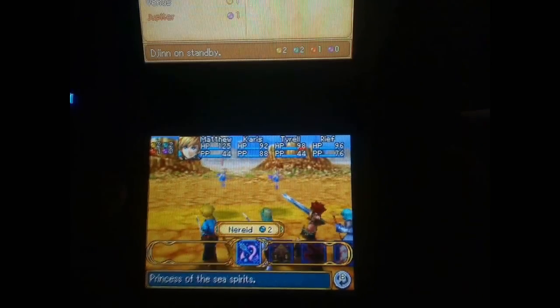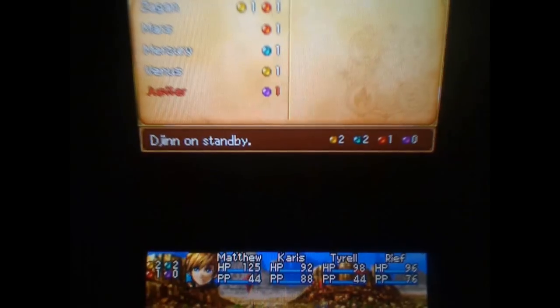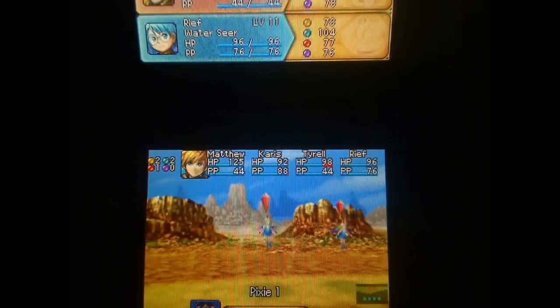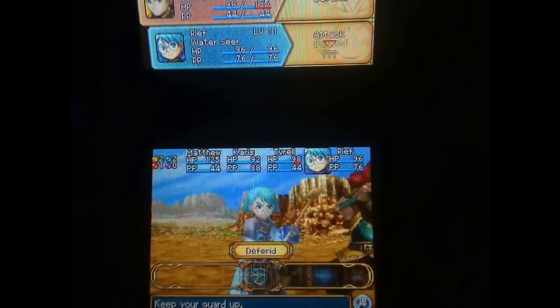Let's go all out and use a summon. I have two Mercury and two Venus Djinn on standby, so let's summon Ramses. We'll have everyone else defend. The epic summon animation sequences make this game awesome — that fist came all the way from Egypt!